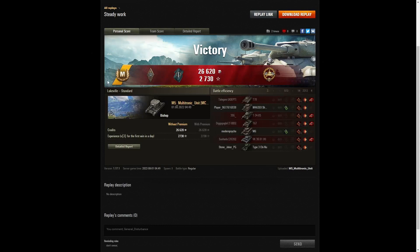Here are the end-of-battle stats. That was an ace tanker game from M5 Multitronic Unit in the Bishop. He managed to get a Bruiser medal for getting at least five critical hits — in fact he managed 14 in that one. He got a Fighter badge because he took down four enemy vehicles, as well as getting a High Caliber for dealing the most damage in the game. He was literally punishing those enemy tanks in that valley.